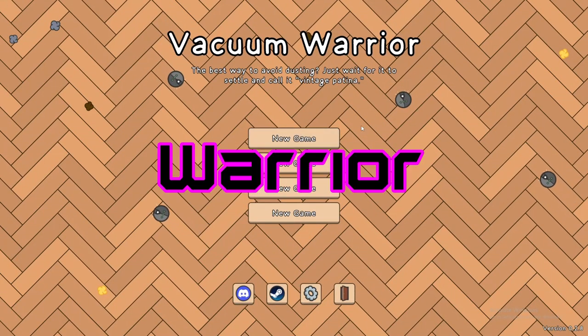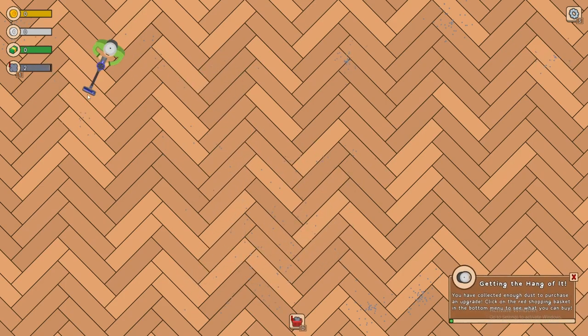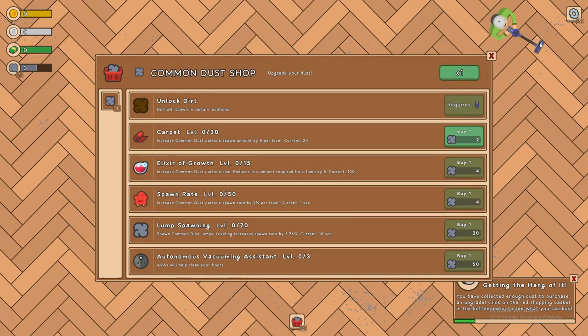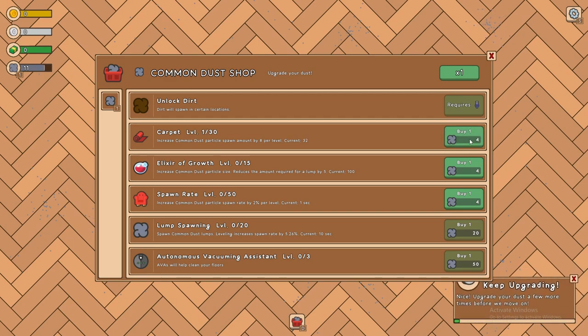Today we are becoming a vacuum warrior. If it'll let us start a new game — here we go. Looks like we just suck up all the dirt. We level up and we can buy stuff. There's all kinds of spawn rates we can get. All we do is run around, suck up dirt, and then we can buy more. Let's buy some more.